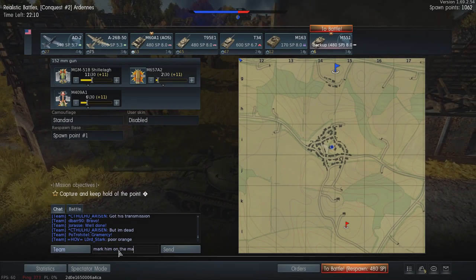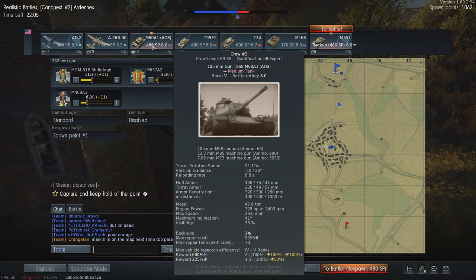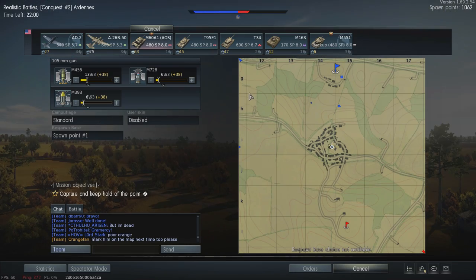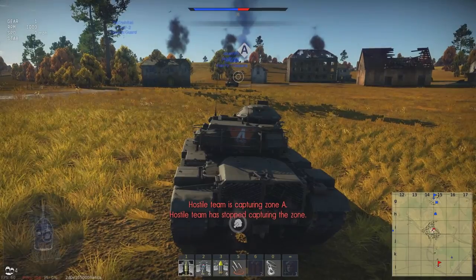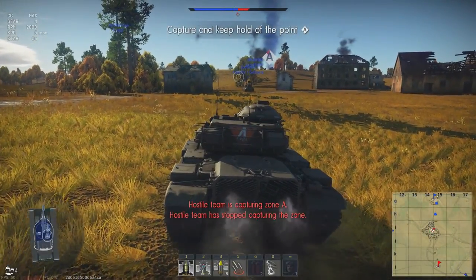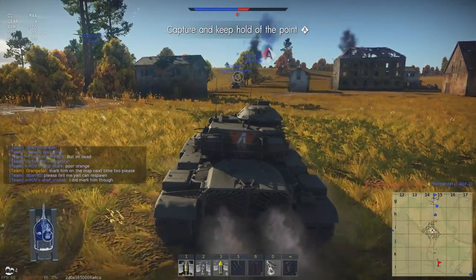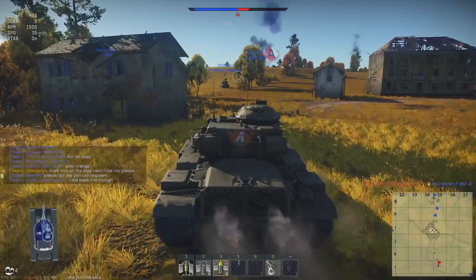It's my fault I wasn't watching the chat or the map. I asked them to please mark next time because all I saw was them talking about it — but they did actually mark the map, so it's my fault. I almost spawned back into my T95E1 and then elected to bring the M60A1, and that made all the difference in this battle, as you will see. Not too bad of a start with the M551 — a capture and three kills — but the M60 is where things get real fun.